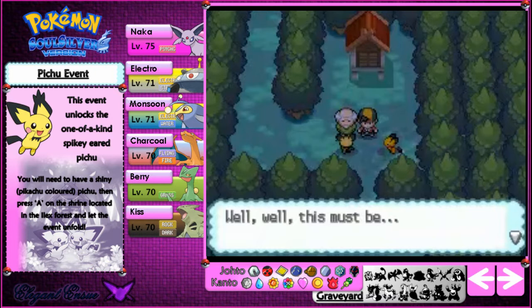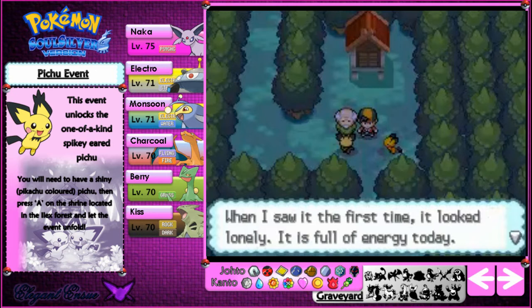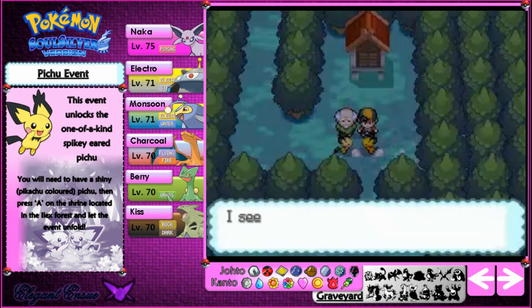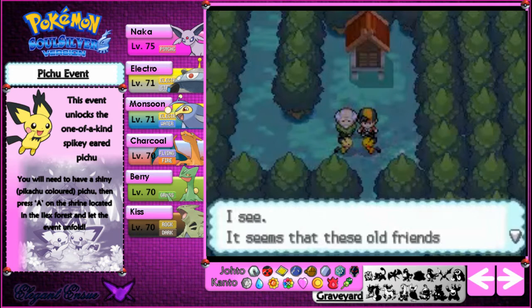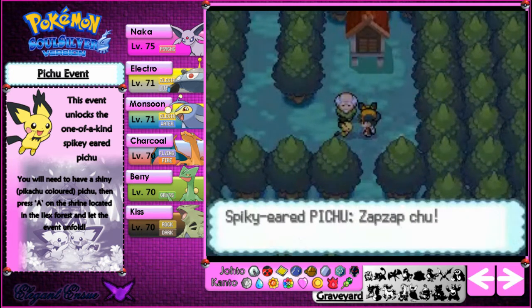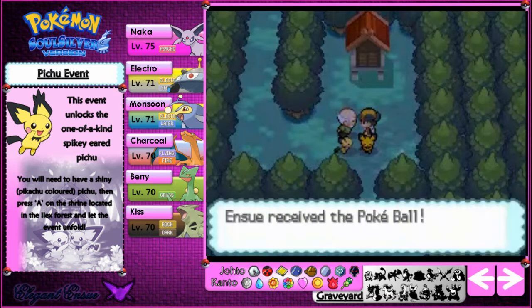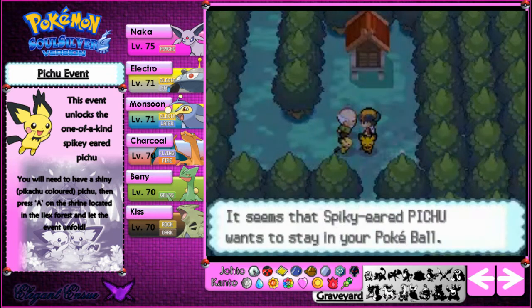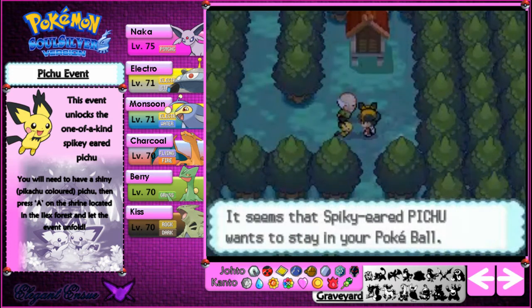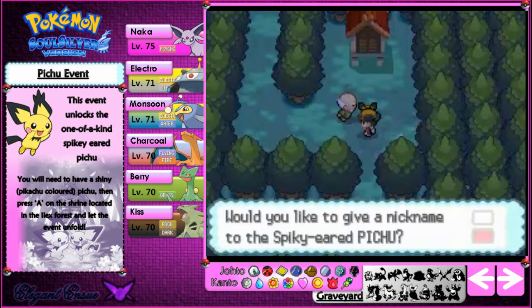The spiky-eared Pichu finally meets again after a long time and starts jumping and dancing around. It joins your party — I don't think it actually battles you, it just jumps in a Pokeball and becomes your Pokemon. We got a spiky-eared Pichu! I love this little Pichu. Pichu is like the cutest thing ever, and the spiky-eared one is just all the much better.